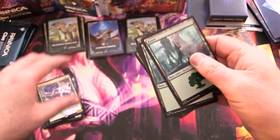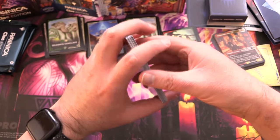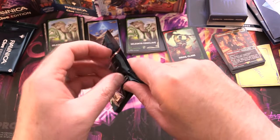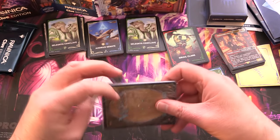Also a mythic: the famous Hydroid Krasis. I remember when that one was in Standard — Ravnica Allegiance, I'm going to say. Please correct me if I'm wrong. Three more packs left, then we'll get into that box topper.